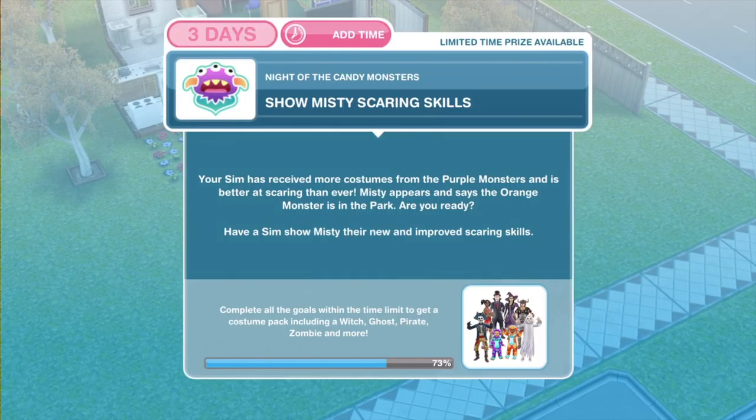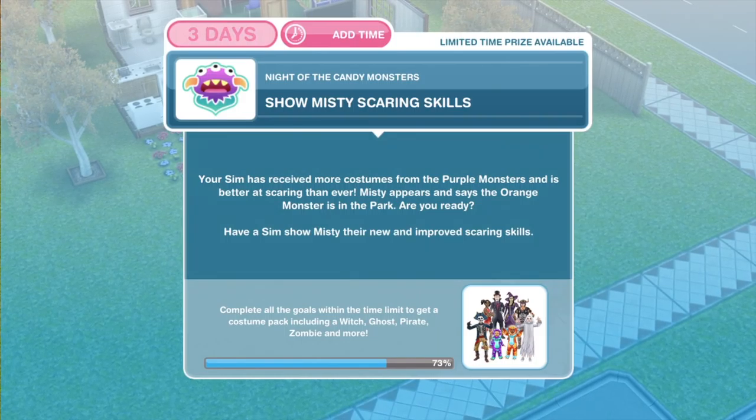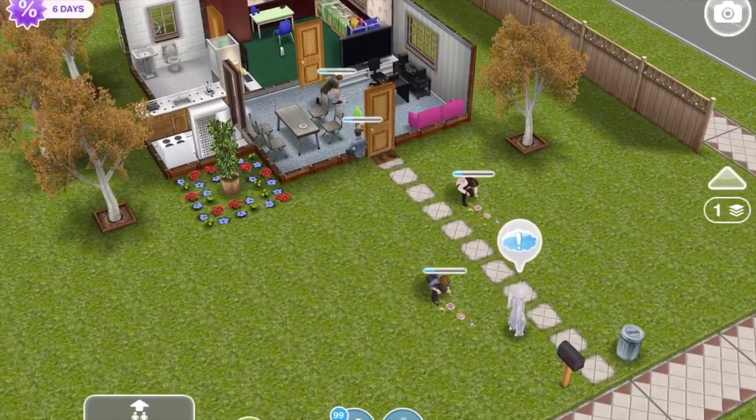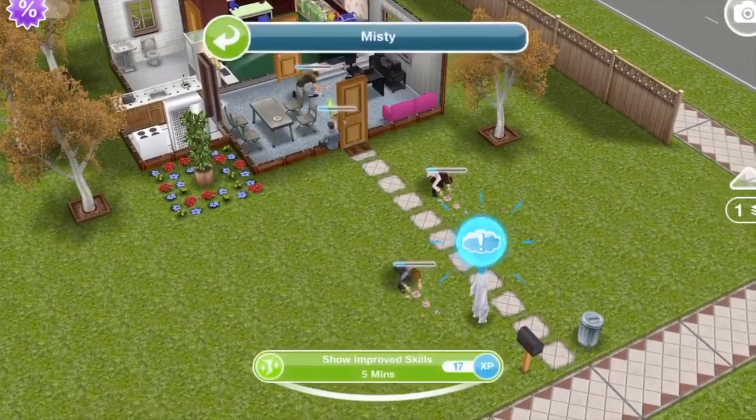Let's take a look at what the first thing is we need to do. We need to show Misty our scaring skills. Your sim has received more costumes from the purple monsters and is better at scaring than ever. Misty appears and says the orange monster is in the park. Are you ready? Have a sim show Misty their new and improved scaring skills. So Misty is over at our house. Let's click on her and show improved skills for five minutes.